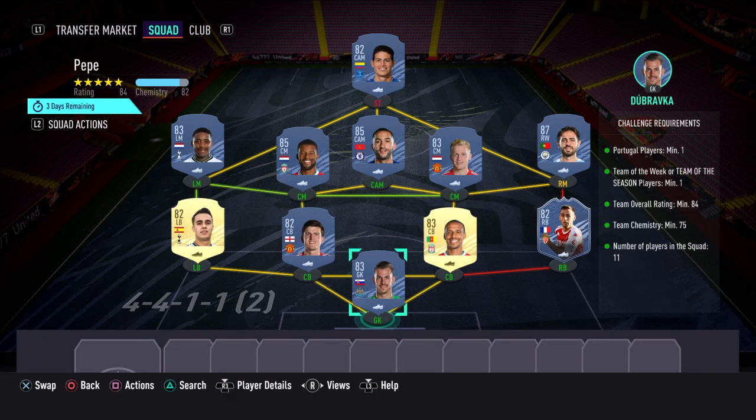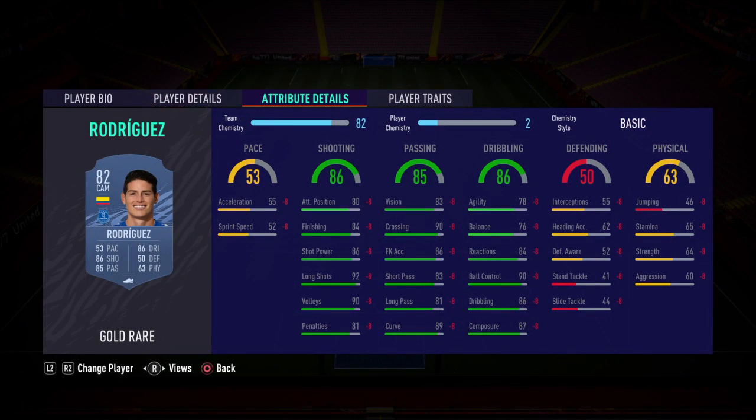In order to obtain that card, you need to complete just the one SBC — it's called Pepe, after the player. The requirements are: Portugal players minimum one, Team of the Week or Team of the Season players minimum one, team overall rating minimum 84, team chemistry minimum 75, number of players in the squad is 11. For striker I've gone with Rodriguez.